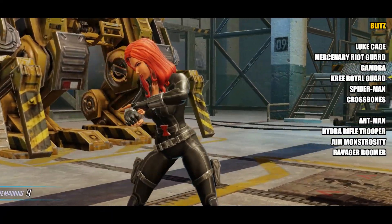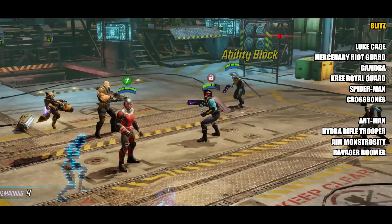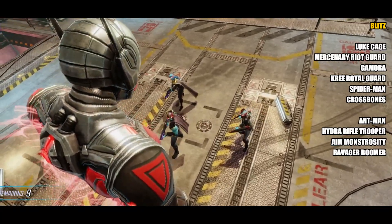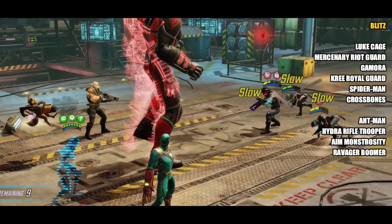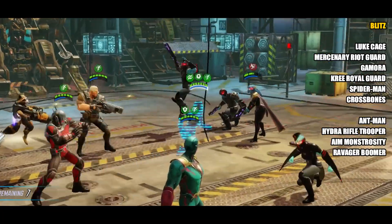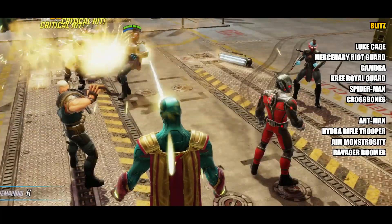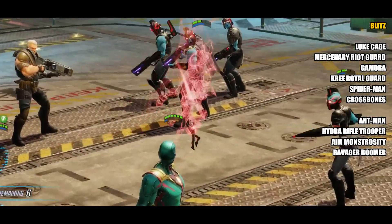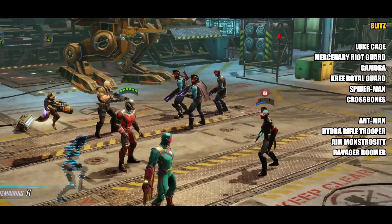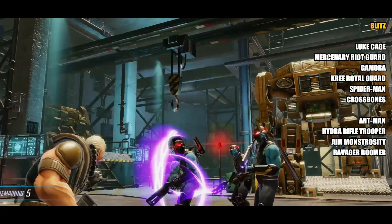We start off with another Defenders character at the top — Luke Cage. The reasons are really the same as for Daredevil: Defenders are amazing in raids, they're amazing in Arena, and you've got that all-important Block Party event with your Tier 4 materials. The next character is the Mercenary Riot Guard. The reason we have a minion in second place is that he can help you actually get to the maximum tier in the Payday event, and once again you can get 2.4 million every time it comes round with a max 7-star team.